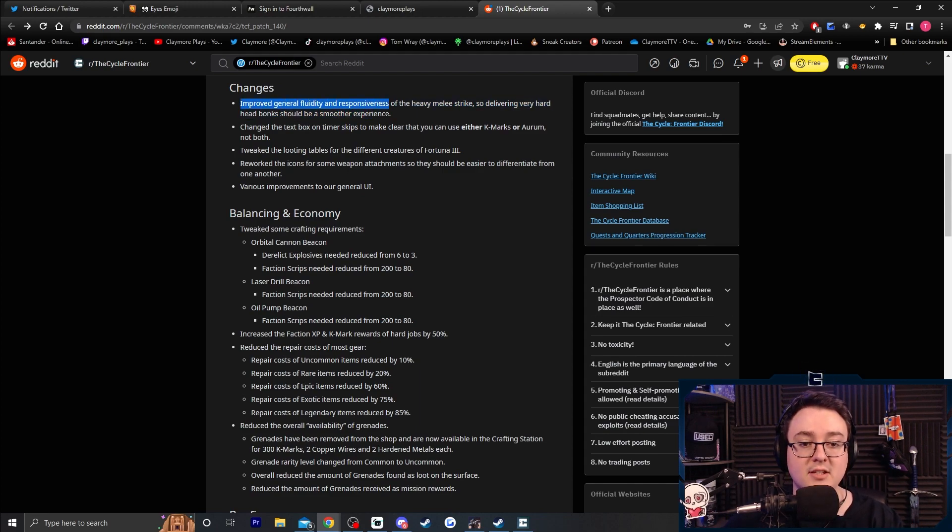Moving on to changes. Improved general fluidity and responsiveness of the heavy melee strike — delivering heavy head bonks should be a smoother experience. Changed the text box on timer skips to make clear you can use either K-Marks or Aurum, not both. Tweaked the looting tables for different creatures on Fortuna III. Reworked icons for some weapon attachments so they should be easier to differentiate — that's nice because it's often hard to tell which green stock you're looking for, like standard stocks or tactical foregrip.